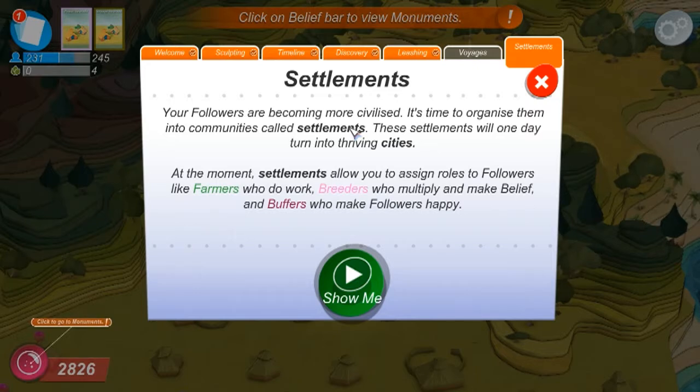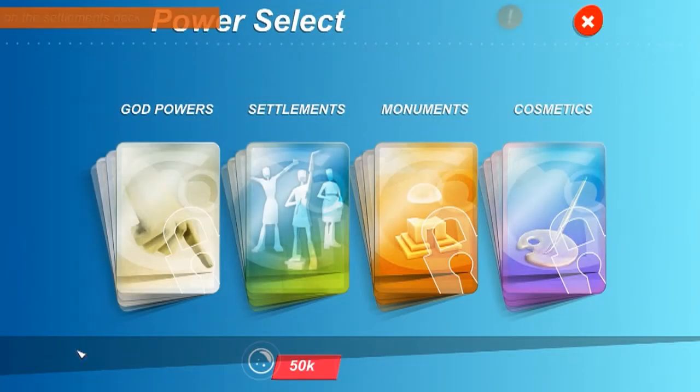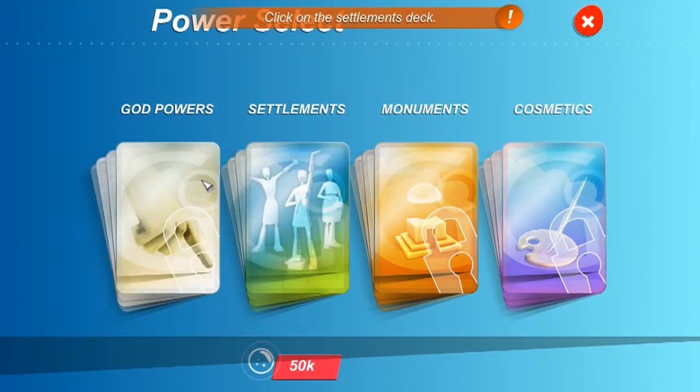For those that haven't seen Settlements, I might not be sure if I showed this before in a previous video when I had to completely reset and everything. Alright, we need to click on... This is one of the new things — you can click on the bubble there to open up this screen.